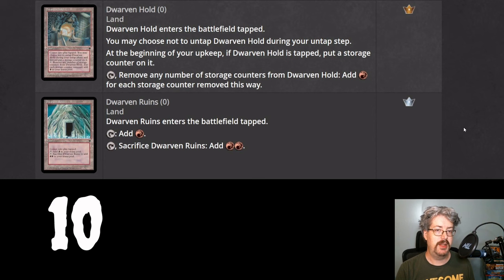At number ten, we've got the two land cycles from Fallen Empires. I'm grouping them together here — I think they can both have a role to play in Standard for different reasons. One is the Sackland cycle. They enter the battlefield tapped. You can tap them for a mana of a particular color, or sacrifice them to make two mana of that color. I remember many years ago that Storm decks were using the Sacklands printed in Invasion — or maybe Apocalypse — where it would tap to make one color of mana and sacrifice to make two mana of the enemy colors.